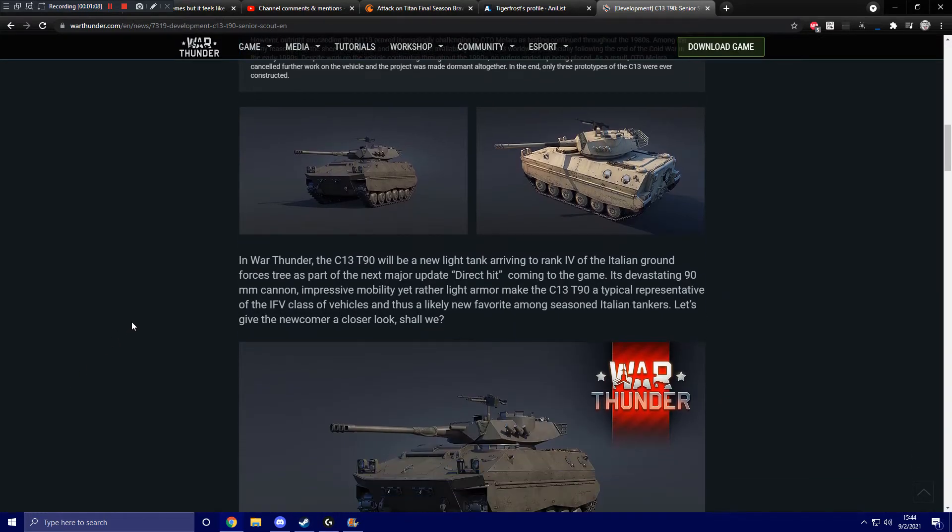In War Thunder, the C-13 T-90 will be a new light tank arriving to rank 4 of the Italian ground forces tree as part of the next major update, Direct Hit. Its devastating 90mm cannon, impressive mobility, yet rather light armor make the C-13 T-90 a typical representative of the IFV class and thus a likely new favorite among seasoned Italian tankers. Let's give the newcomer a closer look, shall we?